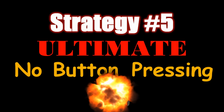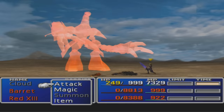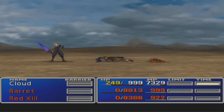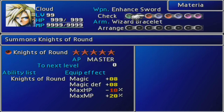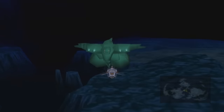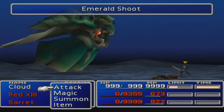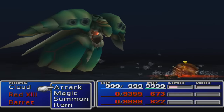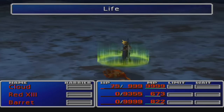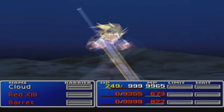Strategy number five: the ultimate no-button-pressing Emerald destruction technique. Just as I did with Ruby Weapon, I've created a strategy to beat Emerald Weapon without pressing a single button on your controller. And guess what? It's the same as the Ruby strategy: a Final Attack Revive combo, two Final Attack Knights of the Round combos, an HP Plus Materia, and the HP to MP Materia — in that order. You don't even really need the HP Plus materia, but I'll throw it in for good measure. With this materia combination, all you have to do is enter the fight. Every time you die, your character automatically revives and casts Knights of the Round twice. You need two Knights of the Round materias because with one you can only summon it five times — and you need more than that to take down Emerald's one million HP. With the HP to MP Materia, he'll die way before you run out of MP.